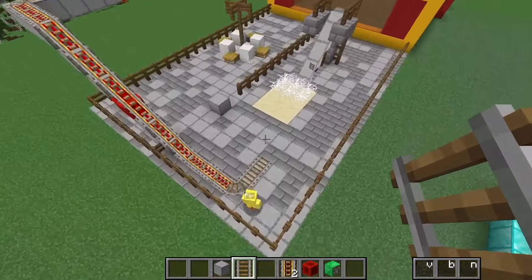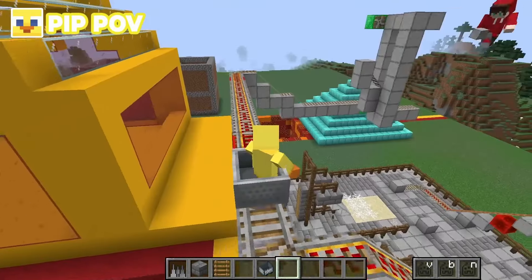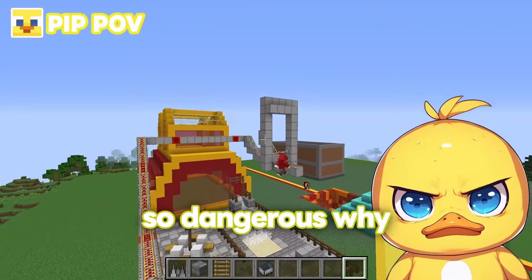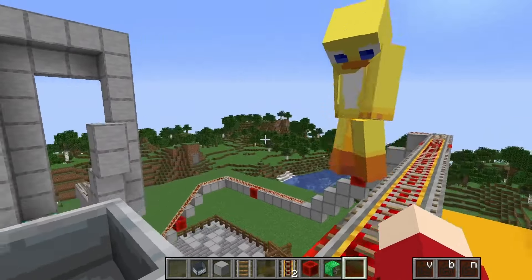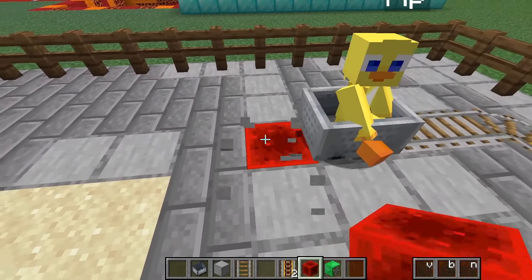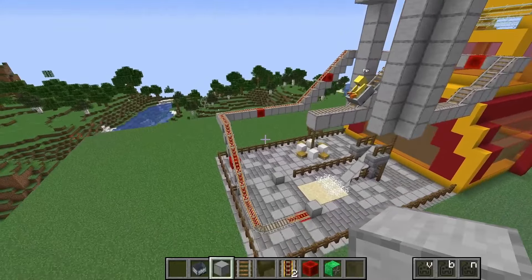Pip rides the roller coaster multiple times and loves it. They discuss adding another ride — maybe bumper cars or a roller coaster around the whole McDonald's. The McDonald's roller coaster with a loop-de-loop is something you'd never see in real life. Louie adds powered rails so the ride repeats, and Pip goes around again, declaring it the coolest roller coaster he's ever seen in Minecraft.